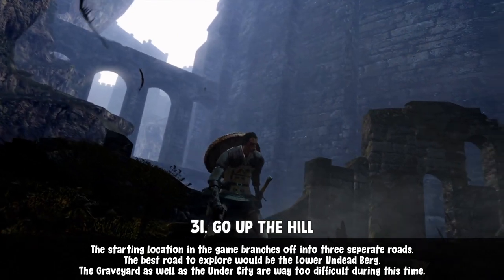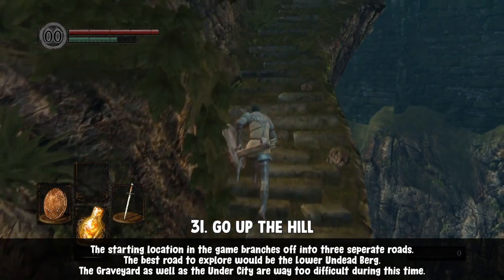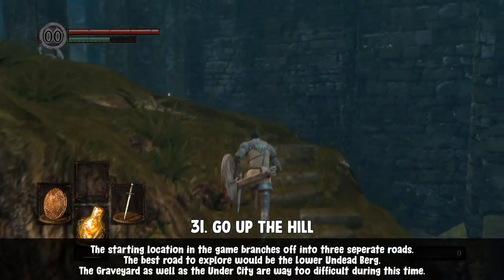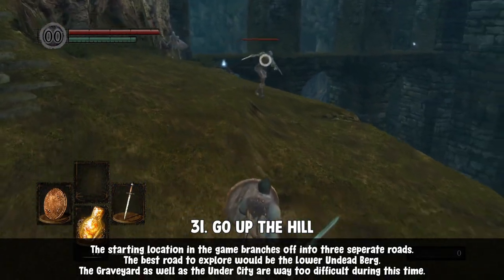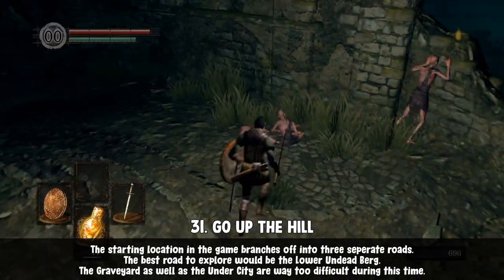Once you leave the tutorial area, you'll be dropped in a good starting position with three possible ways to move forward. The obvious and best one is past the well above the hill — that's the right path. Don't go to the graveyard, and don't go under the shrine. That's an easy way to die.